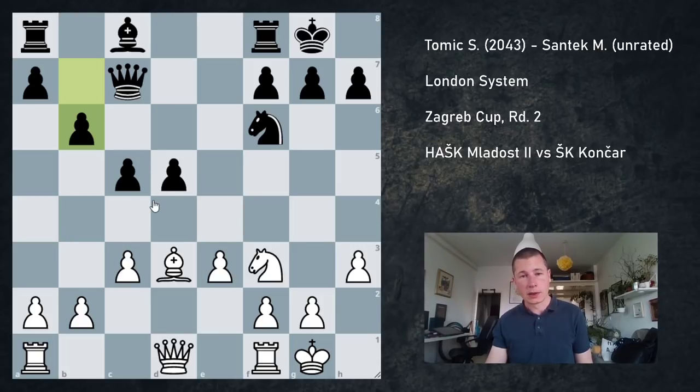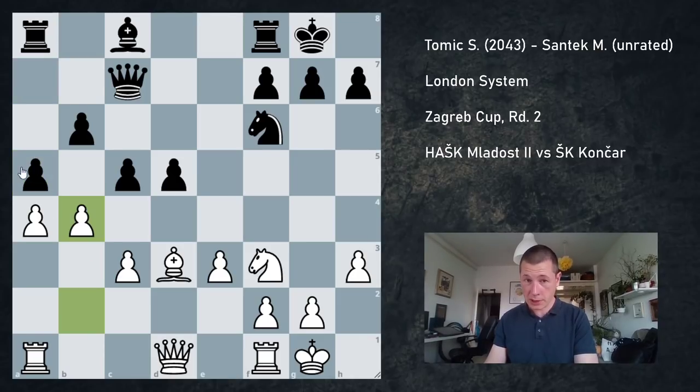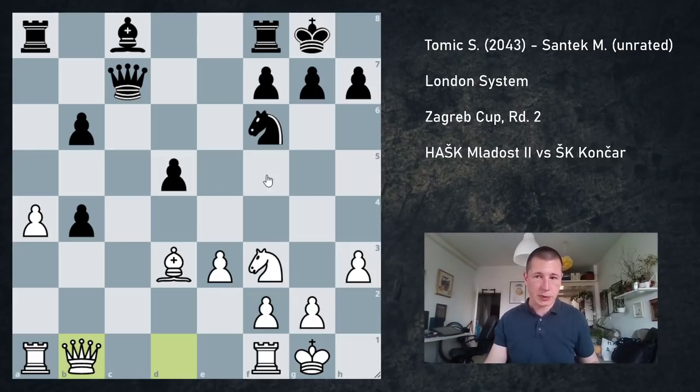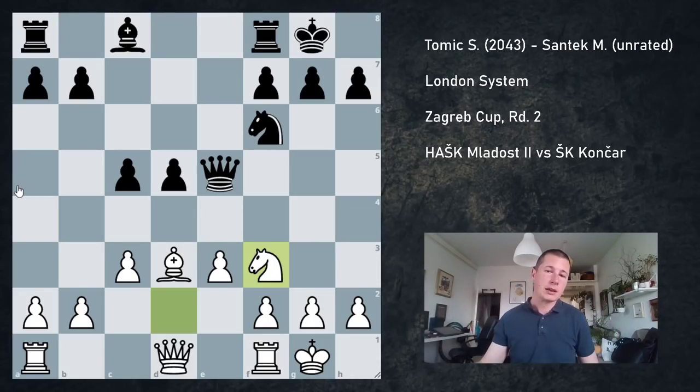It's actually a very standard position. White managed to get rid of his bad c1 bishop — or in the case of the Caro-Kann, the c8 bishop — and White has no problems. The issue is that this is a perfectly equal position in which White has absolutely no advantage. Black doesn't have any advantage either, and Black has to play more actively to prove the center is not a weakness. But White has no easy way forward except to try to break it — so a4 and these ideas are very common. If Black plays a5, you can play b4 immediately. So if you're looking for something against the London, this should be it.